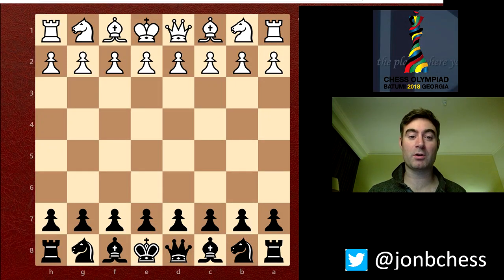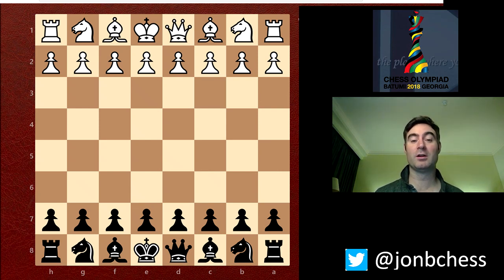Hello everybody, this is my Round 8 game. We were playing against Hong Kong and even though they were lower graded than us, we could tell it was going to be a tough match due to the results that they've had throughout the tournament so far. My opponent was Kuen Yui Pang. He'd already drawn with two 2500s and he'd got a few wins as well. He only just lost his first game in the previous round, so he's having a good tournament so far.